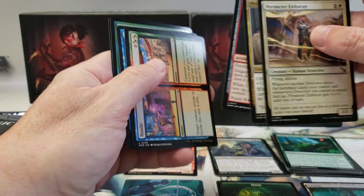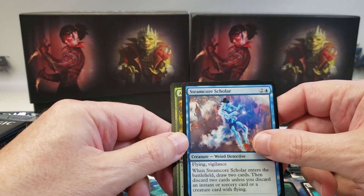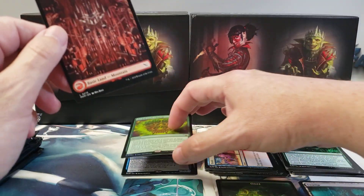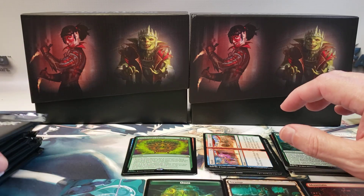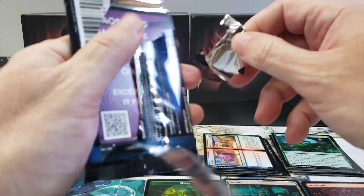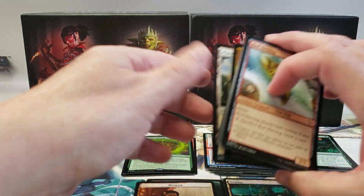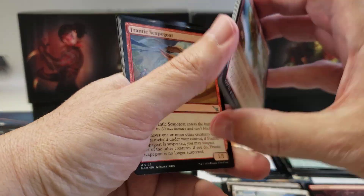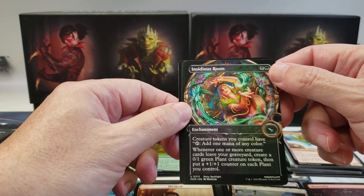Let's see if that's an uncommon. Steam Core Scholar and Arch Druid's Charm - so two rares in that one and a nice full art. Mountain. That's cool. Nice artwork on that one.